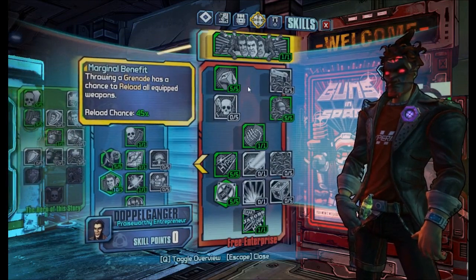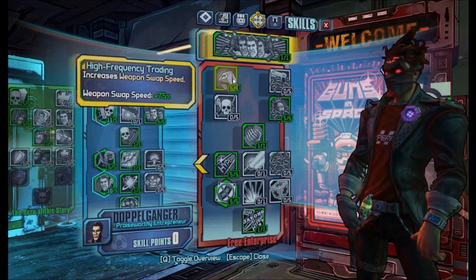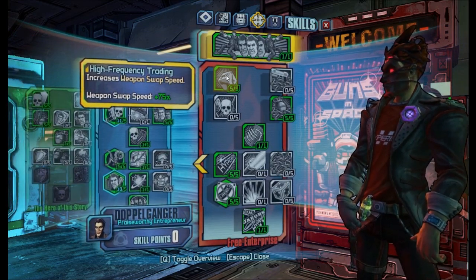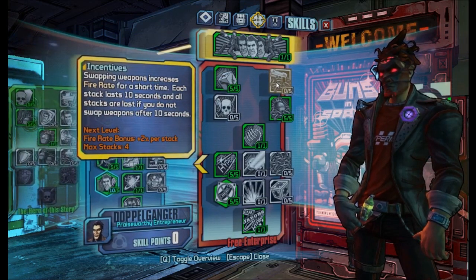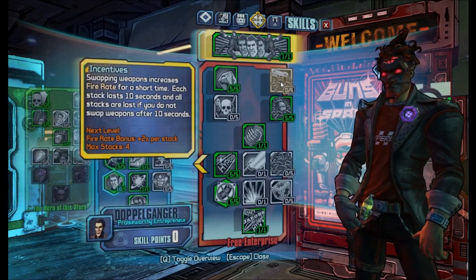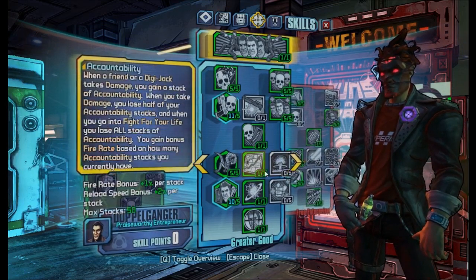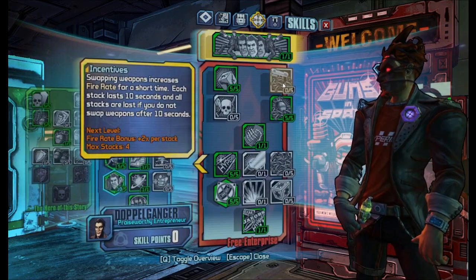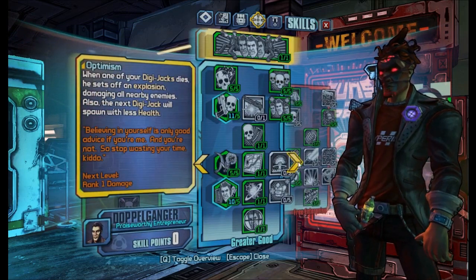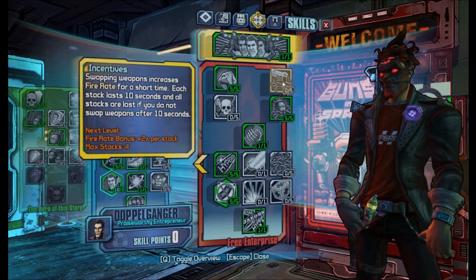In the Free Enterprise tree we have High Frequency Trading, which increases your weapon swap speed. This isn't really that great because with glitch weapons you do not want to swap your weapons too often, as that will take away your glitch effect. But it's better than Incentives, which also relies on weapon swapping. This is still a kill skill build, so pretty much every weapon works. So if you're not going to use glitch weapons, you could technically take points from Collaborate or Winning and put them into Incentives.